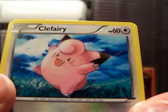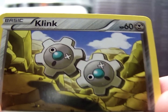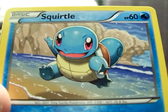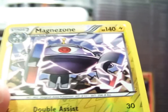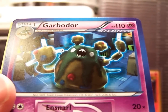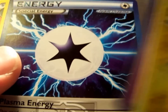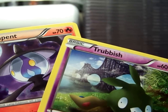We have Clefairy, Cherubi, Clank, Zubat, Squirtle — cool. Magnezone Reverse — that's the regular Rare version. My Rare is a Garbador. Damn. Plasma Energy — cool. Trubbish and Lampent.